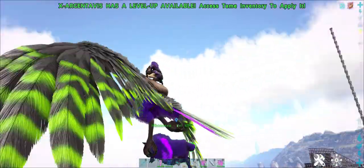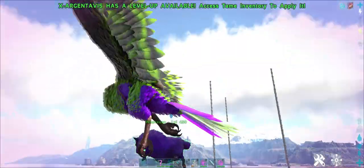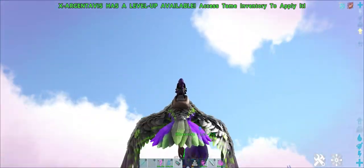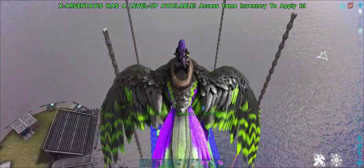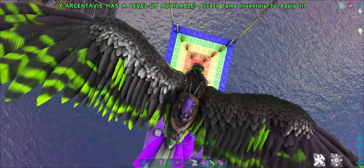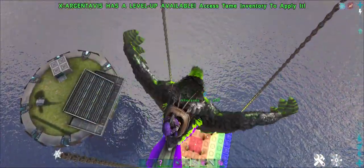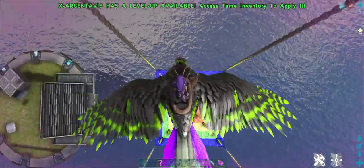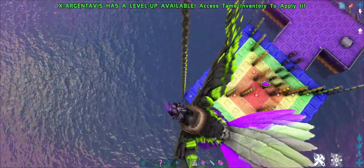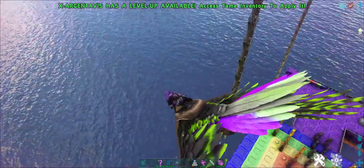Once you have your sheep in your claws, you're going to fly up above the dartboard. Once you are up here, you want to be above the top of these pillars. Down below you can see the dartboard, and you want to try to aim yourself and let go of your sheep. Oh, fantastic.